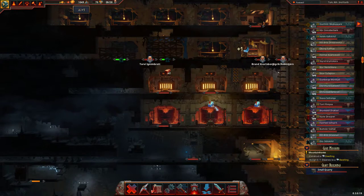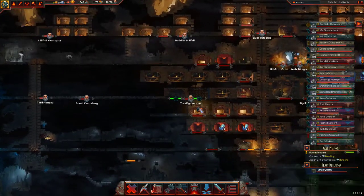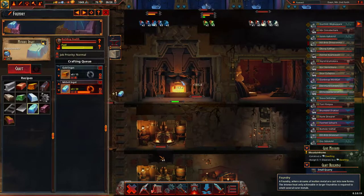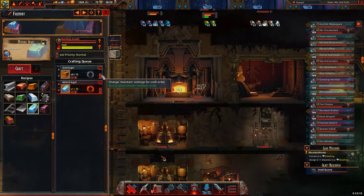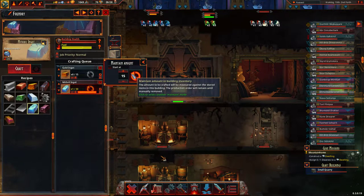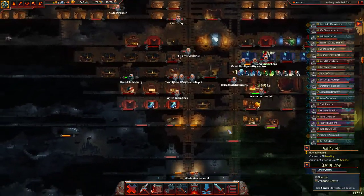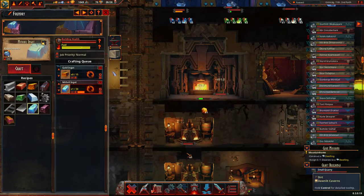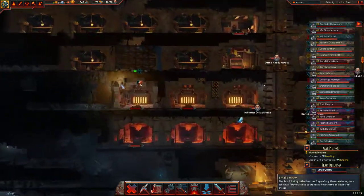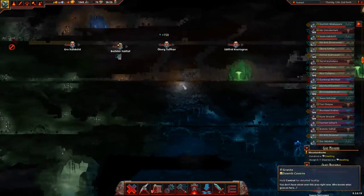These storerooms are almost built. We don't have a lot of use for gold, but it's good to have it. No idea what's going on — these things just won't get built. They just stop halfway through. But they're doing this bit though.